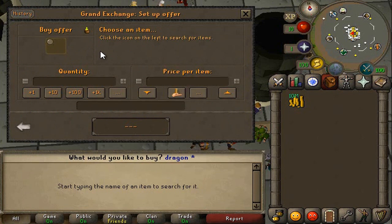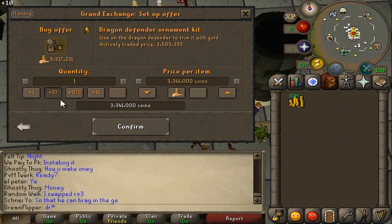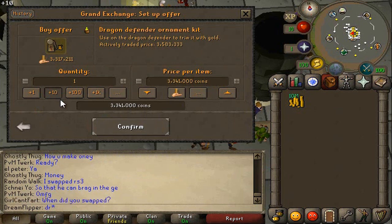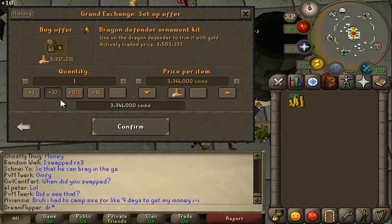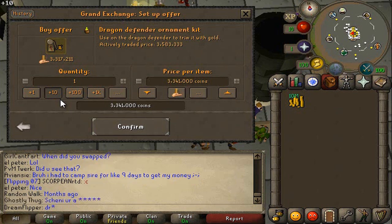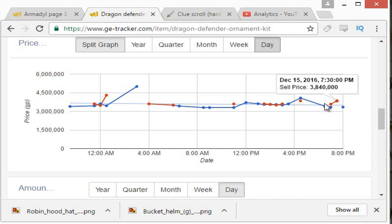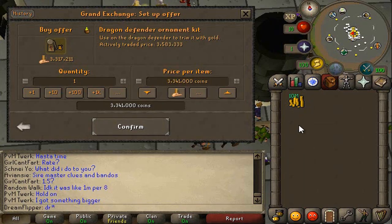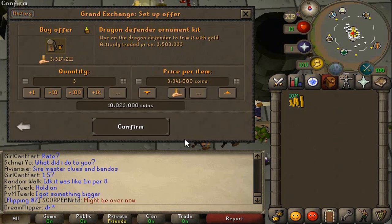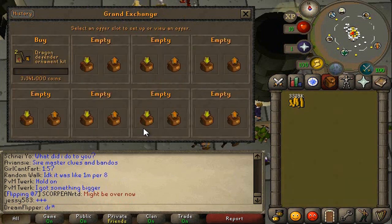This is the Dragon Defender ornament kit — putting in an offer at 33,410. I know I'm undercutting, and honestly a lot of the time when I do this I probably shouldn't. But for items where there's only 10 or 20 traded a day, there is not room for multiple people doing this item. Undercutting is not ideal, but it kind of just has to be done — because if you put it in for the same price, you'll both be waiting hours and hours, maybe even days to buy your items. It's kind of just up to you to find an item that nobody else has done. Anyway, 33,410 is what we're going to put in for, and we'll do two.